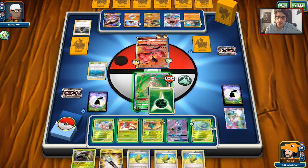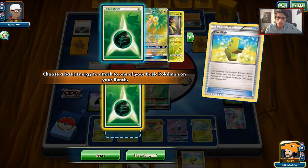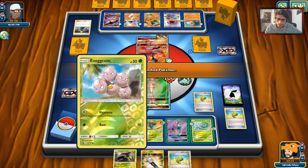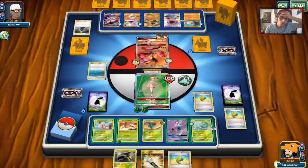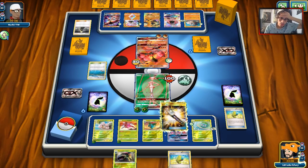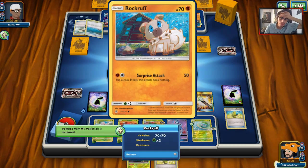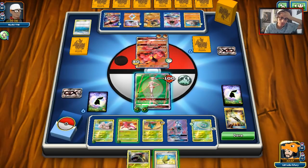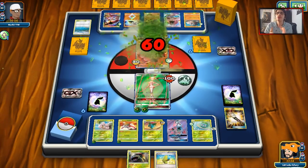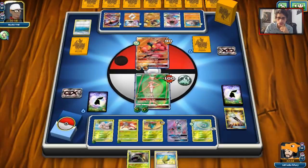No Venusaur kind of sucks. We can also hit with Lele next turn if we really want. We'll Max Elixir once and spread out the energy a little bit. We'll do Field Blower — I actually want to get rid of that Float Stone. If he does Guzma, he won't be able to float retreat. I'm going to save the other Max Elixir and Cruel Spike him for confusion. Now he's confused. He can retreat and probably still knock me out since I only have 70 HP remaining, but this way the Buzzwole can be KO'd later on.